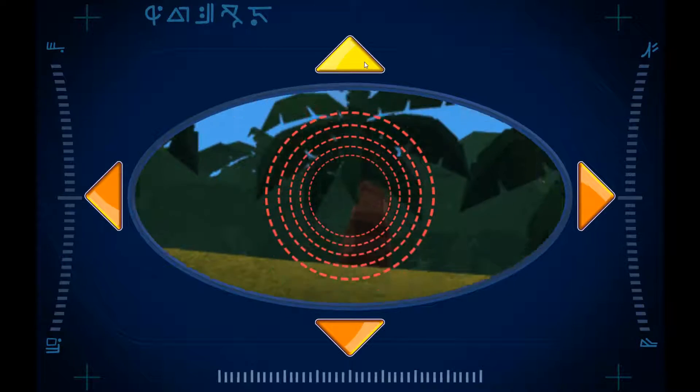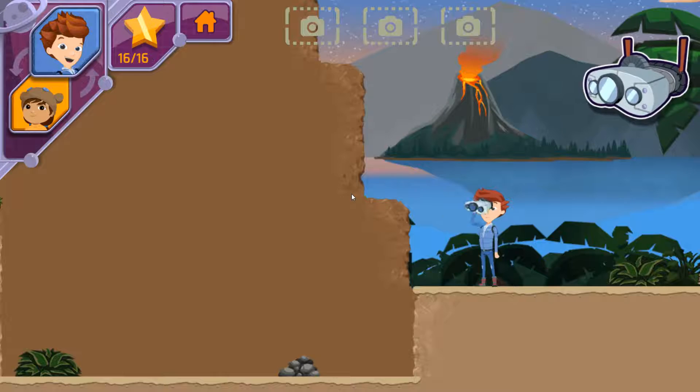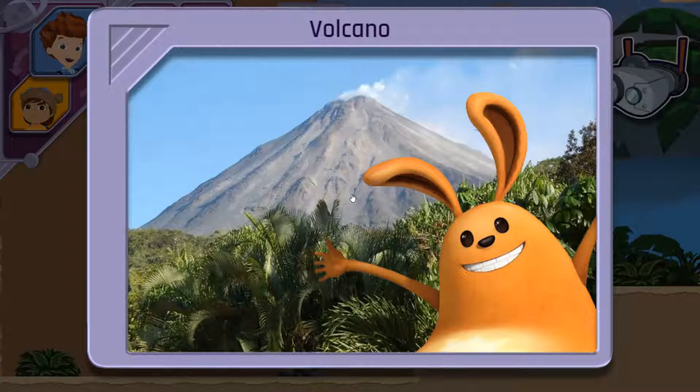Use the arrow keys, or tap the arrows — you discovered a volcano! It's a cone-shaped mountain, and sometimes hot lava flows out of it! Now that we have the photo, we need to find Jet 2 so we can send it to Bortron 7!